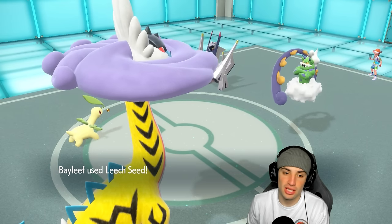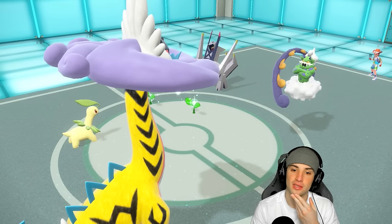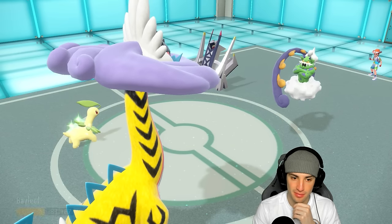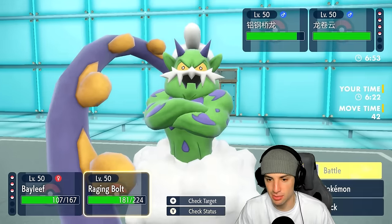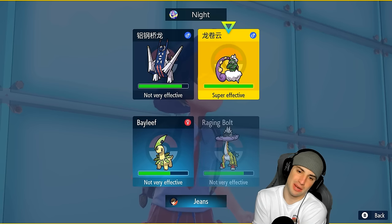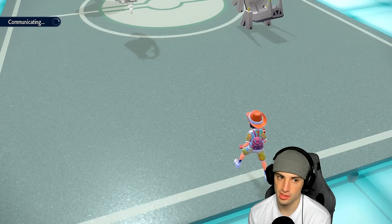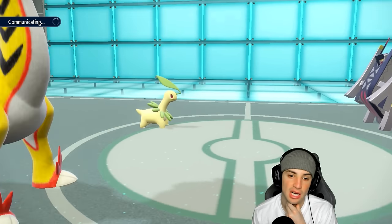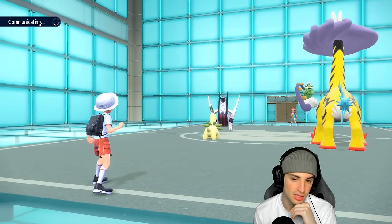Bayleef lands a beautiful Leech Seed. Now what's our play? He's got Leech Seed up — Liquid Storm is looking a little scary. I could Terastalize Bayleef, but I think I'm just going to Protect this turn, get back some HP, and maybe go for a Thunderbolt into Archaludon just in case it wants to set up a Tailwind. I'd rather go Thunderbolt over Thunderclap. We Protect Bayleef this turn and let Leech Seed do its thing.